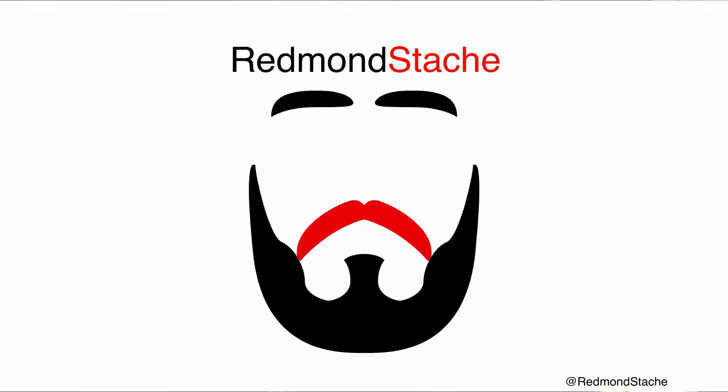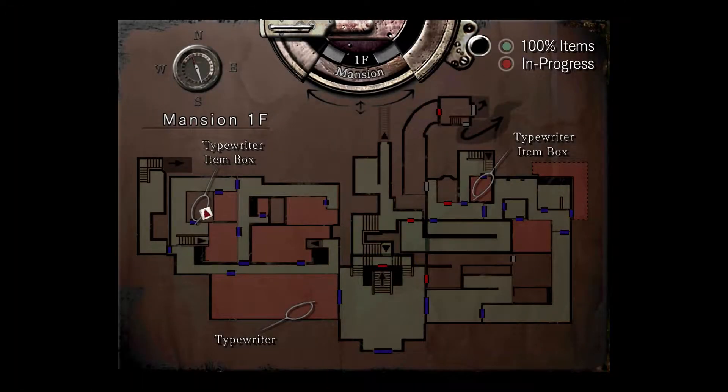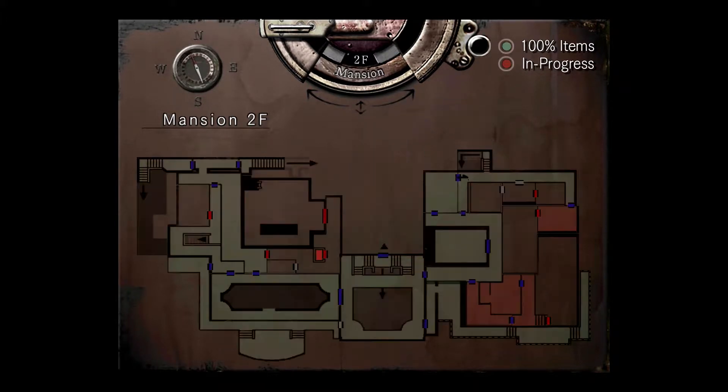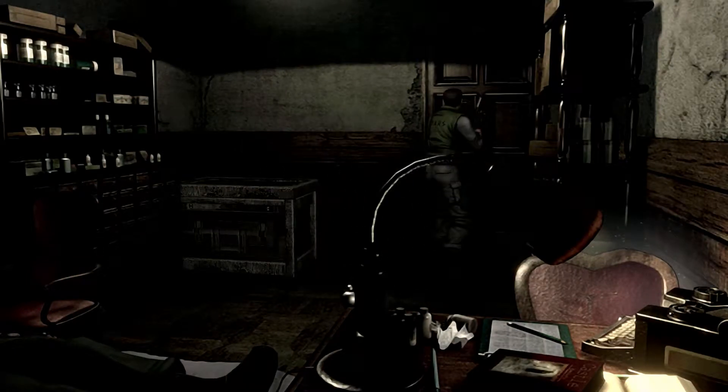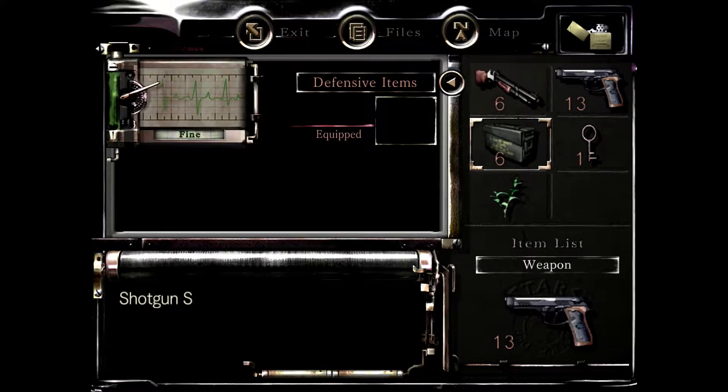Hello and welcome back to Resident Evil HD Remaster, where today we need Becky to finish practicing the Moonlight Sonata. We're actually going to take a little trip over to the upper eastern part of the mansion, because that spot with the three rooms together up in the north there with one locked door — if memory serves, that door was a lockpick lock for Jill, which means it would be an old key lock for Chris. So I've gotten some stuff out of our box and we're gonna head over there.